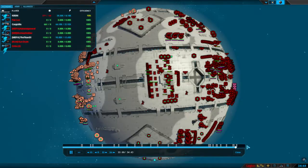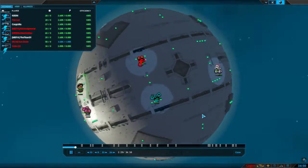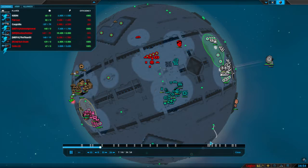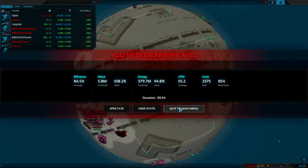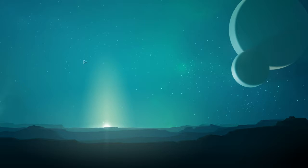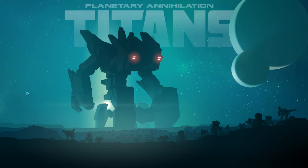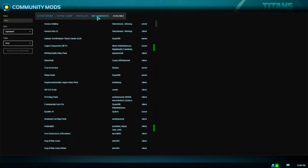If you ever happen upon this map, it's called Eight-Leaf Clover — it's really fun, a bit random, but in my prime I could have won it. So, mods — what do we do about mods? We install them, and the good thing is they are actually part of vanilla now.